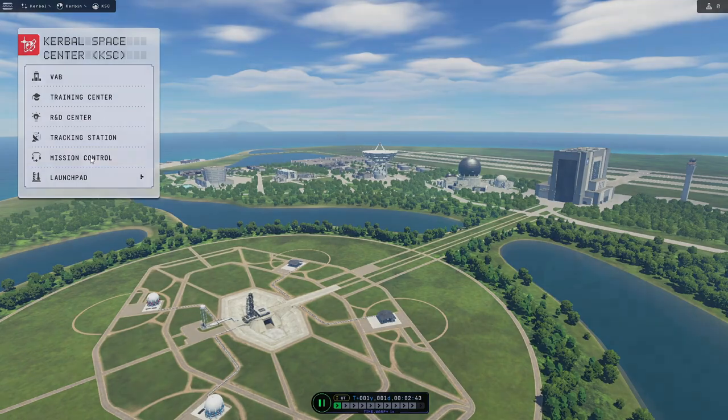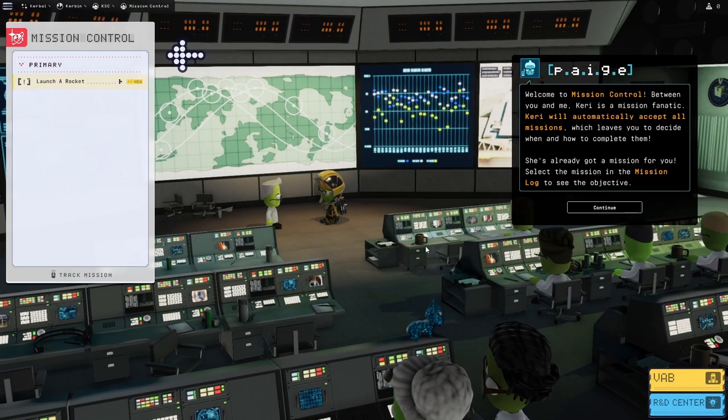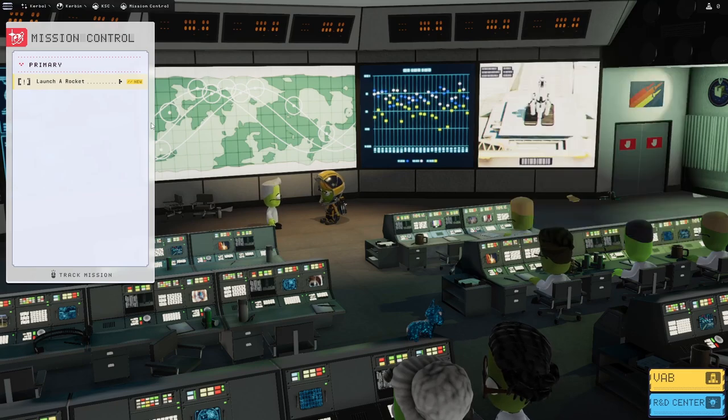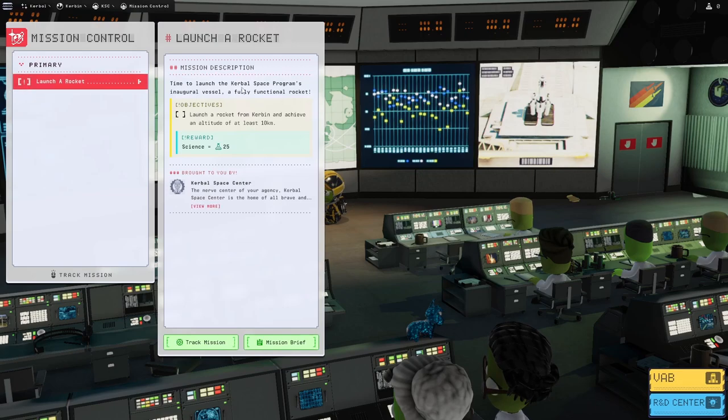Let's start with the mission control — get us some missions. So, launch a rocket. That's a pretty good mission to start with. Kerry will automatically accept all missions. Launch a rocket: time to launch Kerbal Space Program's inaugural vessel, a fully functional rocket. Launch a rocket from Kerbin and achieve an altitude of at least 10 kilometers. 25 science — that doesn't seem like a lot of science, but I guess it's a very simple task.